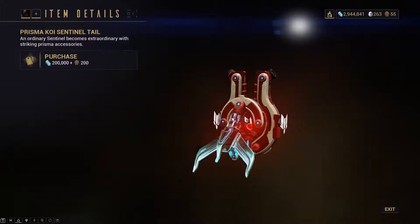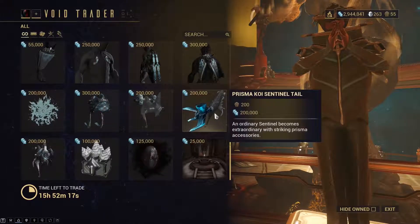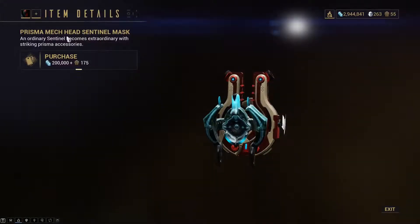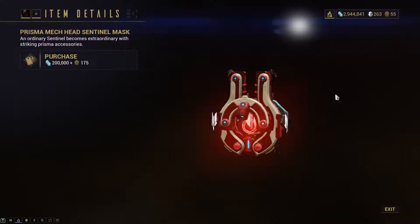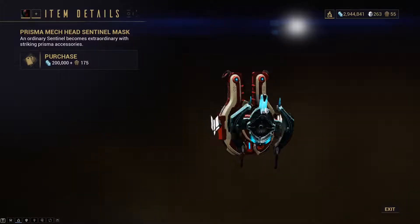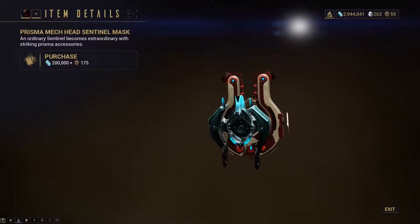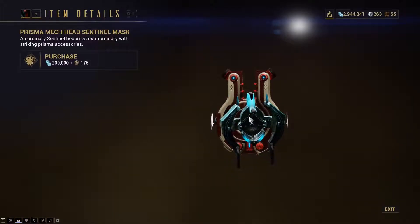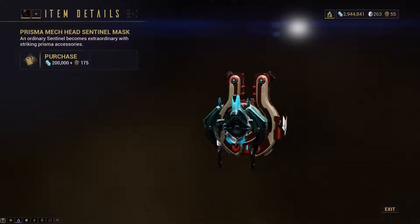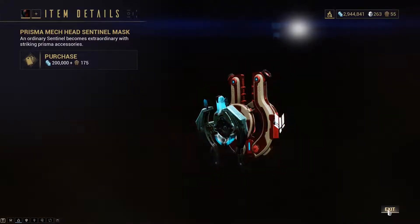They also have the Prisma Koi sentinel tail — pretty cool, 200 ducats and 200k credits. Then you have the Prisma Mag Hat sentinel mask, which doesn't look that nice on the Helios. It's 175 ducats, which is a more decent price than the Prisma skins that cost around 500 ducats.